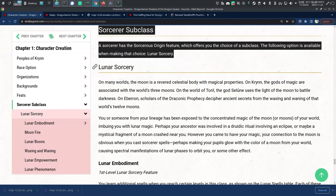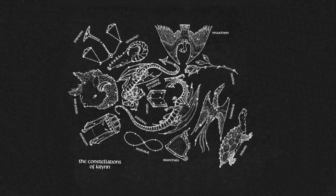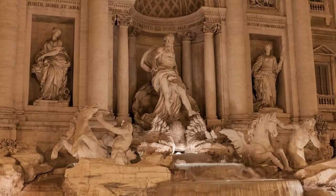And even for sorcerers, this is an option — it's a subclass, you don't have to take it. So possibly in some campaigns, the moons of Krynn have no effect on anything. I feel like that's a pretty big loss to worldbuilding, because the constellations and the moons of Krynn are a really big part of the world.